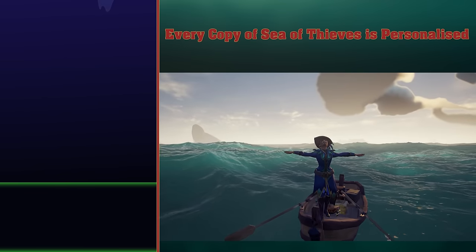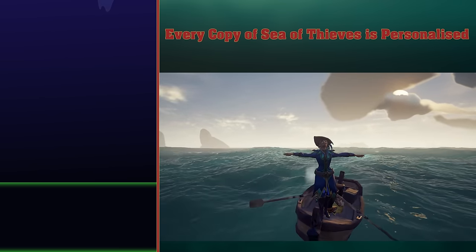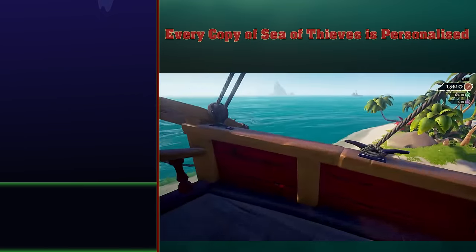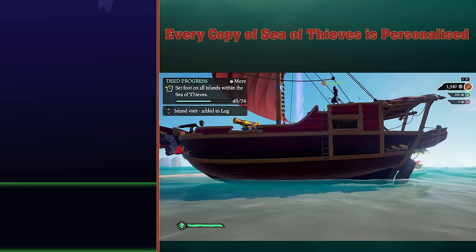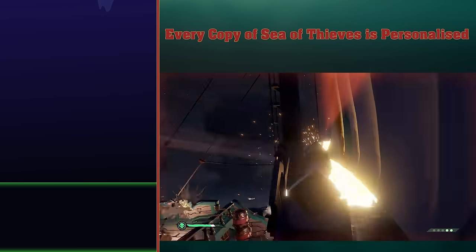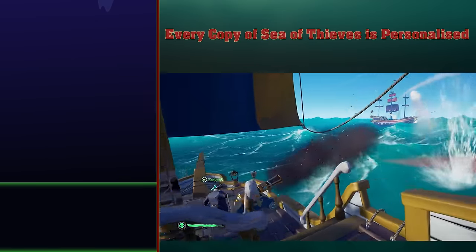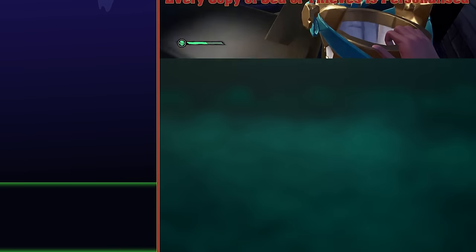Every copy of Sea of Thieves is personalised. This obviously isn't true — every copy of Sea of Thieves is identical. It's us pirates who personalise our adventures and forge our own paths in the game. This is what makes the game so vibrant and compelling. Unfortunately, whatever adventures you might have, it always ends the same way. You die, humanity dies, and then the universe dies. Everything we do is ultimately completely pointless, so you better do whatever you want and ignore the path that's been set for you by other people.